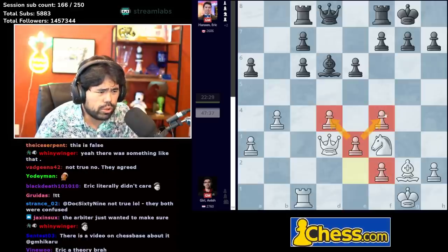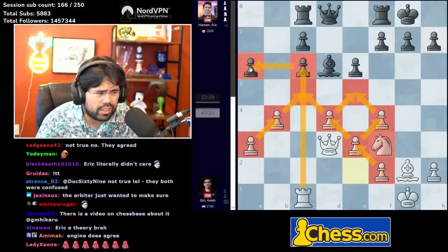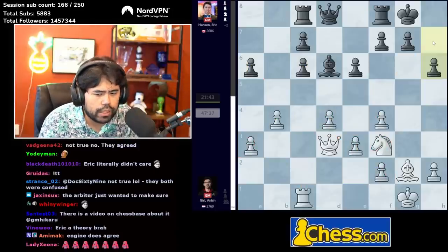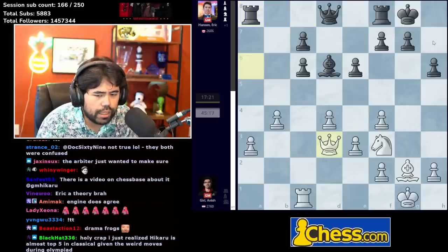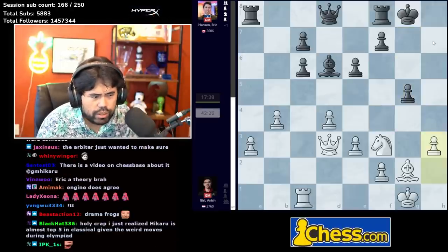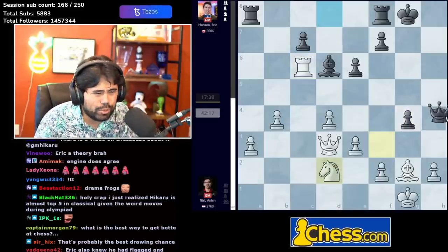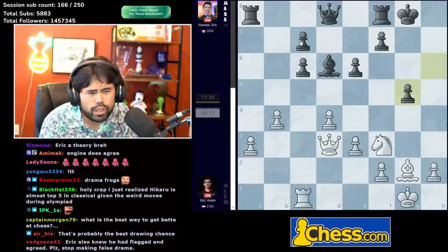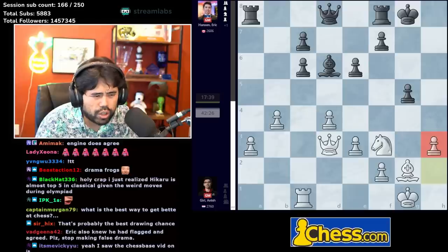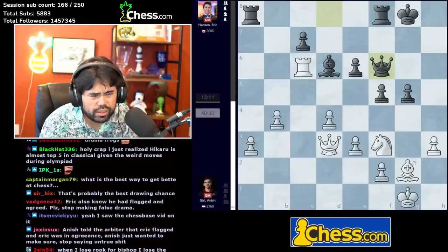Anish does the same kind of sacrifice as in Sicilian Dragon structures — black now has doubled pawns on c7 and c6. Rook c1, Eric plays bishop d6, e3 — white is just clearly better. The center is very closed, white is very solid, black has no pawn breaks at all, and there are weak pawns on c6 and a6, even some long-term weaknesses on the king side. H6 is played, queen takes a6, rook a8, queen d3, g5, pawn takes, pawn takes — Anish plays h3, apparently wanting to stop g4. In typical Anish fashion he tries to be a little bit too cautious.